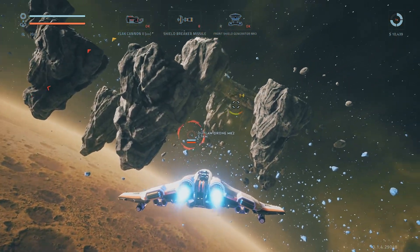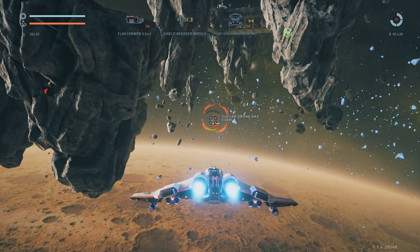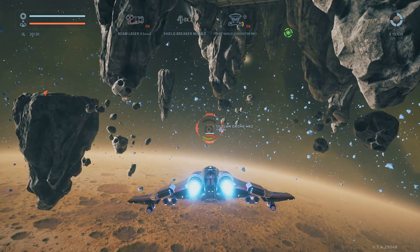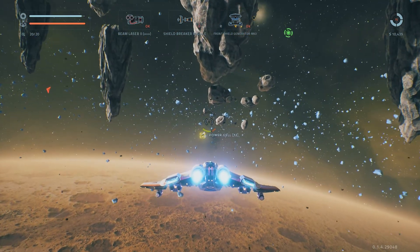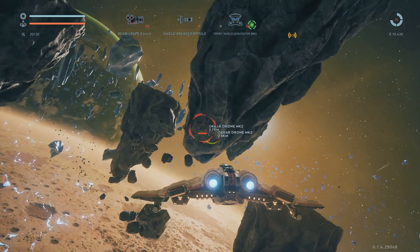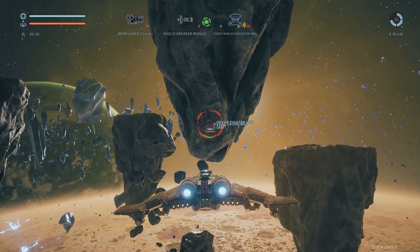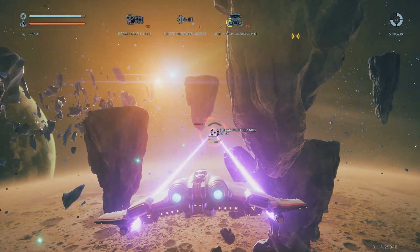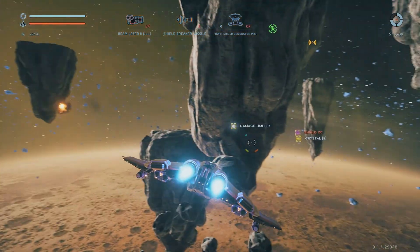Outlaw drone. And there's a comms hub. Excellent, so we don't even need to make a scanning probe. Oh, we're fighters. What is that? Minable crystal. Hello, outlaw drone. Absolutely annihilated. Oh, what was that? What was that? Oh, the Okar. Okay. Well, I'm actually going to wait for them behind this, and then when they're in range, I'm going to go BOO! Yeah! Look at that! Come on. Man, that's good.